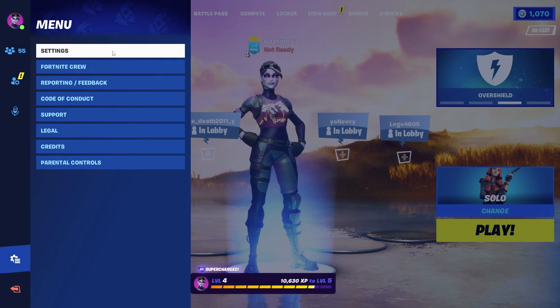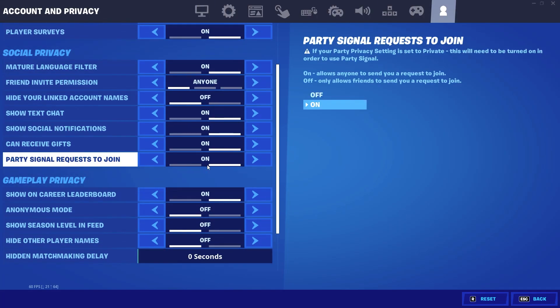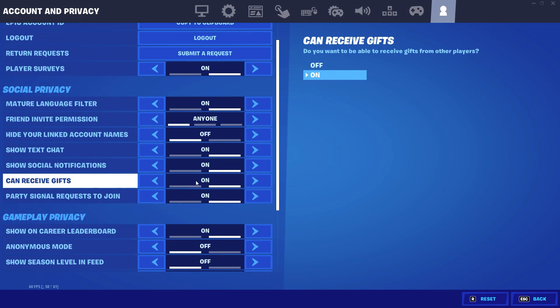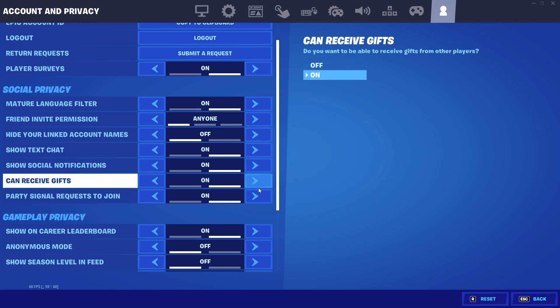The last prerequisite is heading into settings, navigating to your account settings, and checking if you have parental controls turned on. If you do, sign in and tick off the button that says 'show mature language,' then turn on voice chat and it should be working. With all of that out of the way, let's dive into the first method: Xbox troubleshooting to fix voice chat.